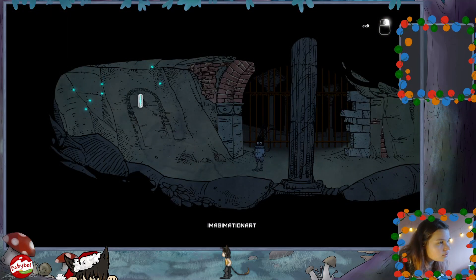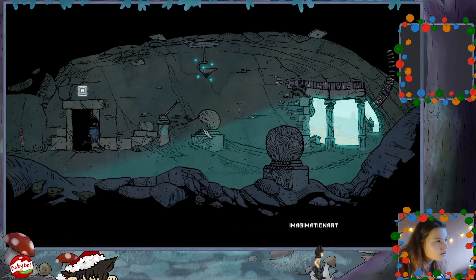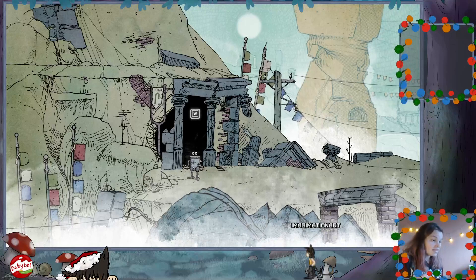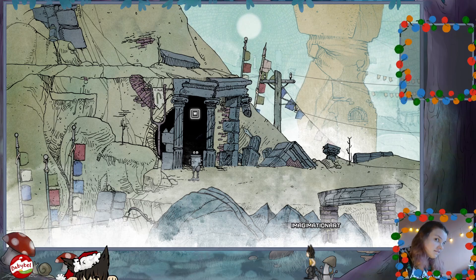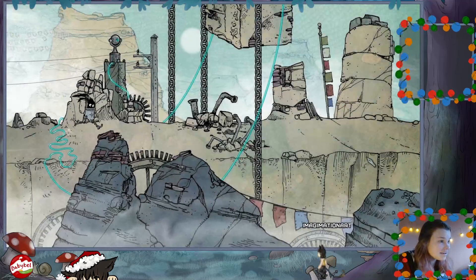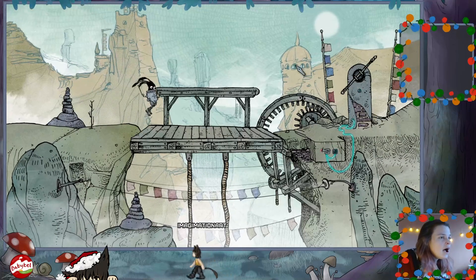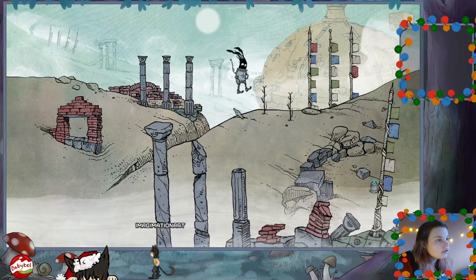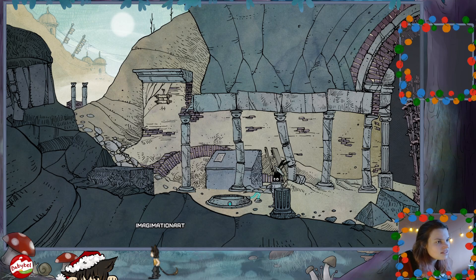I'm pretty sure that ain't gonna be it. Gate nest - we will get from reassembling the gate. I'm pretty sure that's where we get the gate nest, whatever the gate nest is. You've already found your place. You've already done your thing.